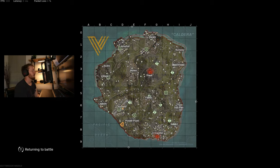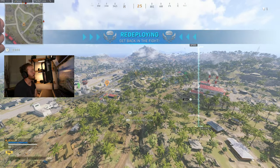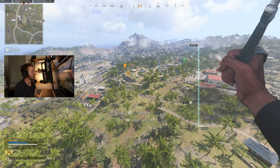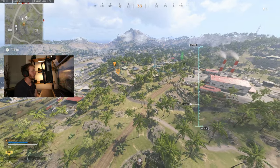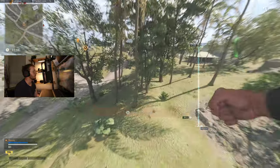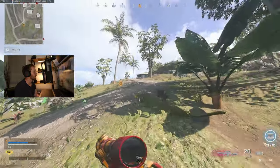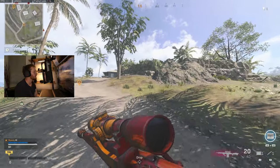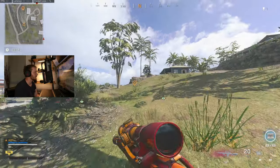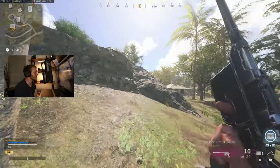My next tip: when you die to someone, you know exactly where they are. I know there is a guy right here — in fact two guys, because they just killed me. So if I get to a distance I like, I've already pinned it. I can get to 50 meters or more and then find a decent location to actually snipe these guys. I'm too close to the pin right now so I'm going to run back.